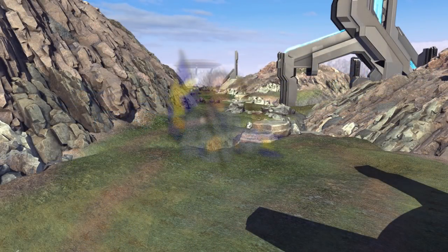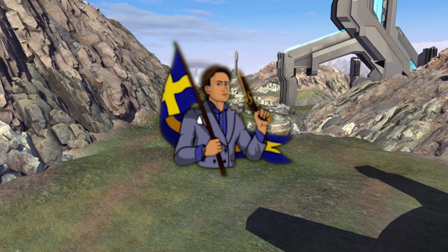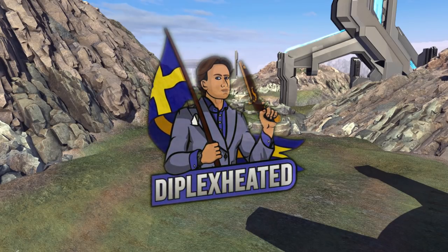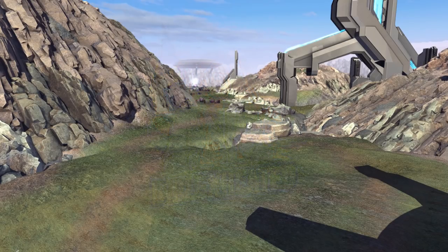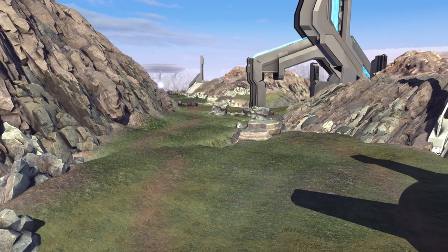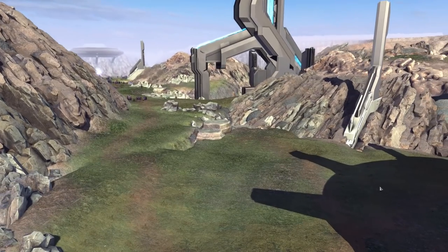Hey, what's up guys? The Flixer again. Welcome back to Halo the Silent Cartographer mod 4 called Tworms. This is no vanilla map — it's all custom with custom entities and props, and it's really cool.